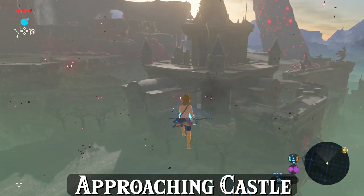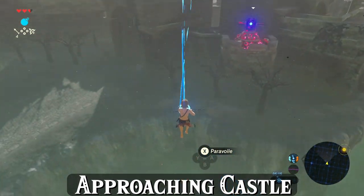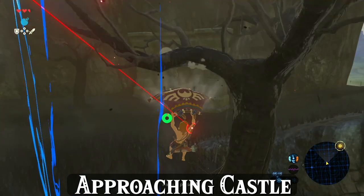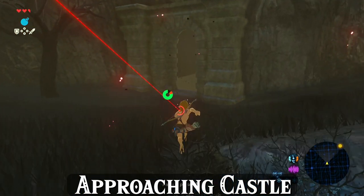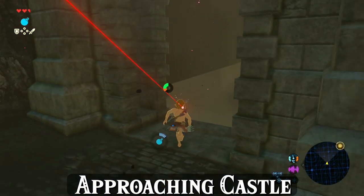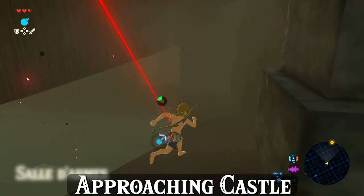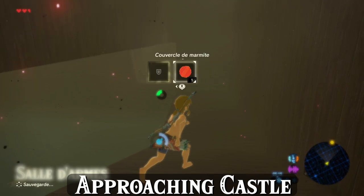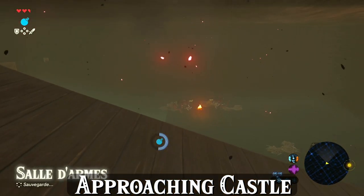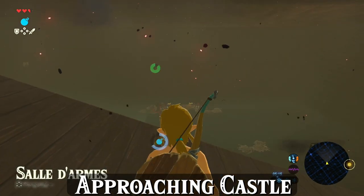As you arrive, drop the BLSS and have Link fall towards this entrance. Detonate the bomb as you fall and pump the glider as necessary. I recommend not touching down on the ground until you're at least really close to the gate, if not all the way through, because if you're a little slower, sometimes the castle cutscene will play as soon as you touch down, and when it does, the castle will finish loading.